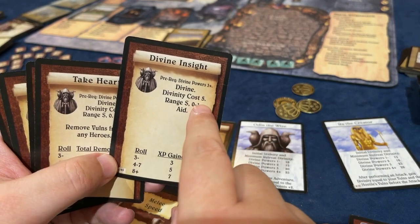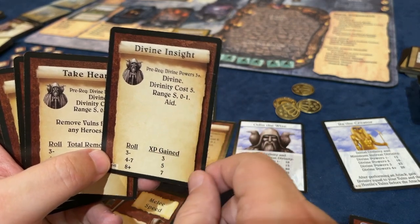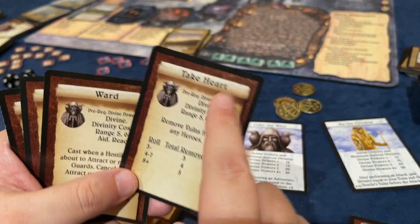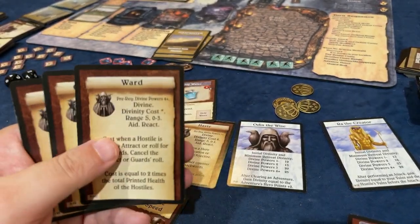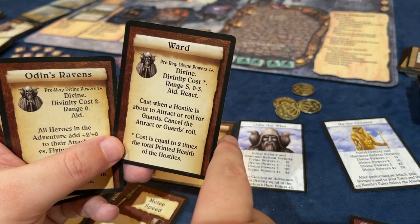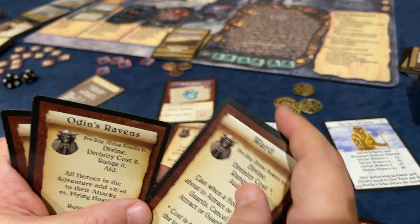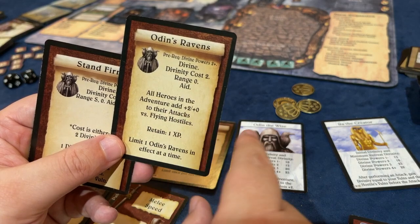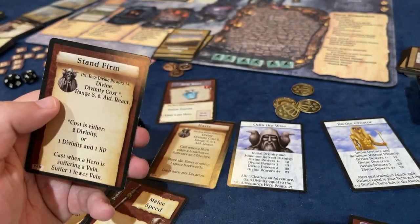Divine Insight costs 5 but I can't take it yet - I need 3 power. It's range 0 or 1 and you just gain experience points. We don't need anything to give us experience points. Take Heart removes Vulnerables - not bad. Ward: when a Hostile is about to attract or roll for guards, cancel the Attract or Guard roll. Cost is equal to 2 times the total printed health of the Hostiles - also not bad. The Ravens: all heroes in the Adventure add plus 2 plus 0 against Flying Hostiles. If we have a Flying Hostile, that's pretty good; otherwise it's very situational.